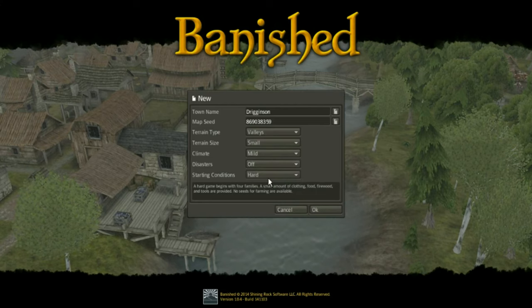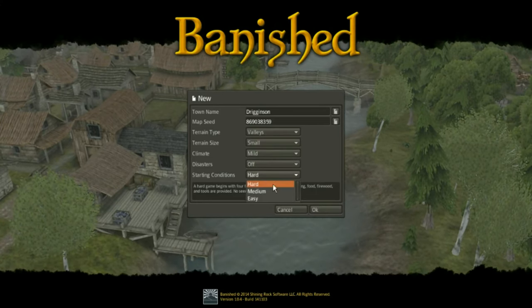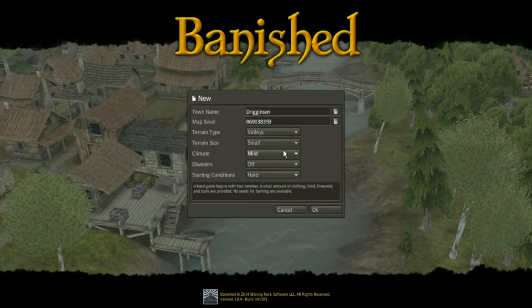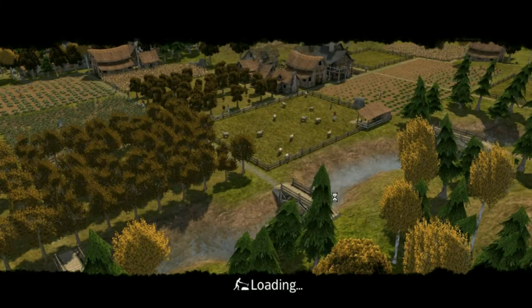I like to keep disasters off because they're just annoying when trying to have a playthrough. Starting conditions I keep on hard because medium and easy just give you too much stuff to start with. So I'll do this and see what map I come up with.